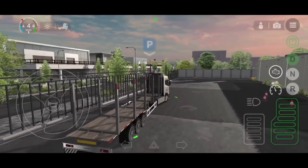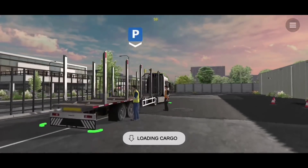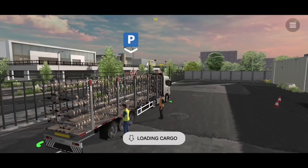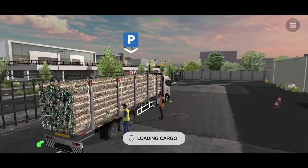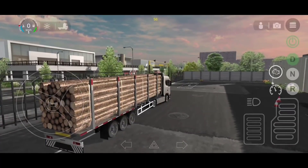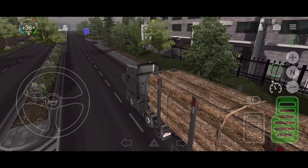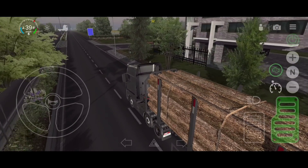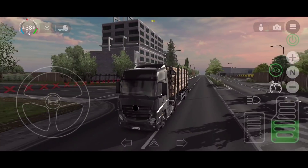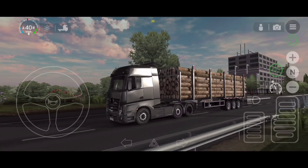This is the first time we've seen on mobile an animation where you actually get the load. From an empty trailer it gradually fills up — you can see the logs gradually appearing. It's a cool add-on, and according to the developers they have more to add and more to fix or improve in that video, so just stick along.